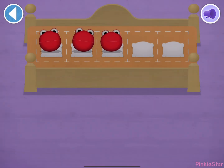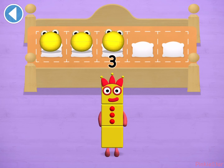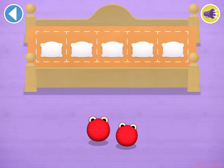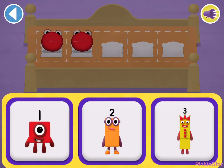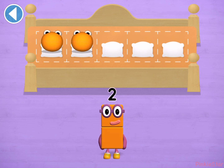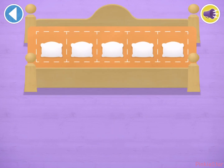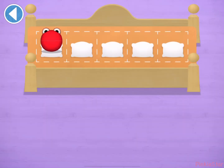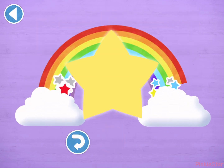One, two, three — well done! You've counted three number blobs. Count aloud as you count the number blobs into their beds one by one. Two number blobs — well done! One, two — wow! You've counted two number blobs. Count aloud — which number block? One! Brilliant! You've counted one number blob. Brilliant!